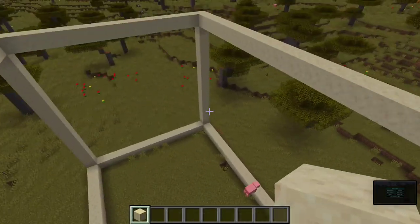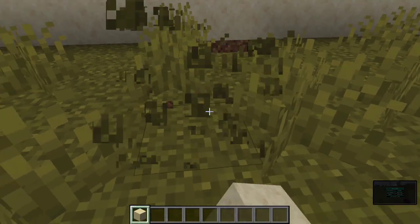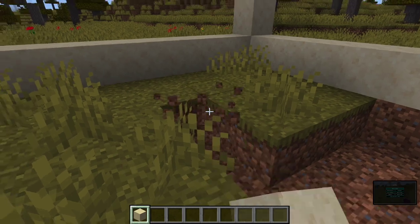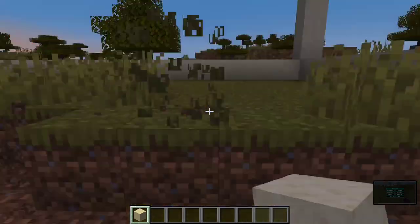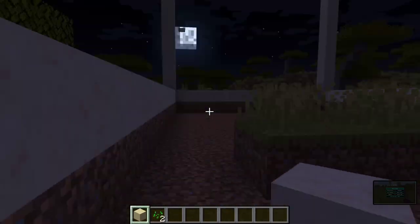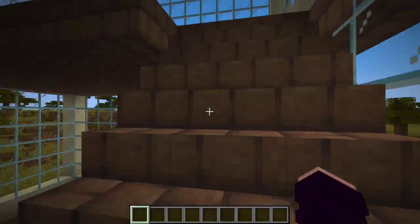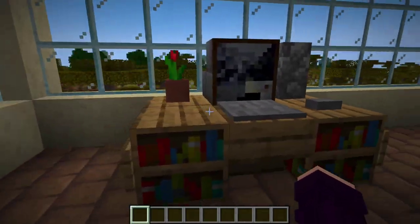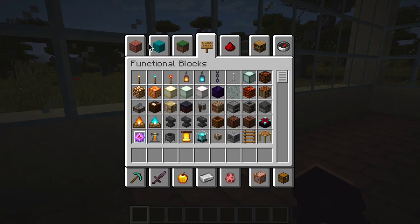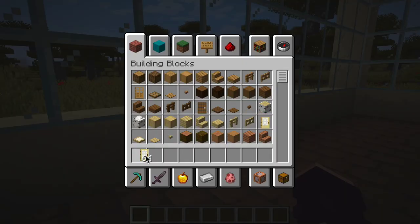Alright, so I'm done with my frame and it kind of looks like a giant box. Now the next part is to get rid of all this grass so I can make my floor. This is going to take a while so I'm going to do this pretty fast. After a very long time of placing glass and placing the floor, I am done with my first decoration. That's what we're going to be moving on to next, and this took me a really long time to build.